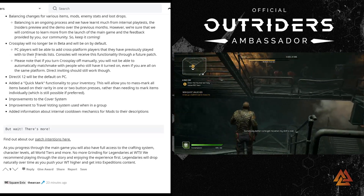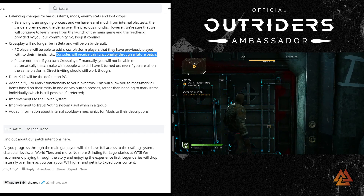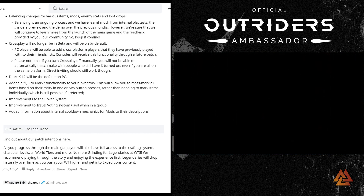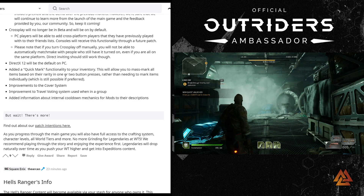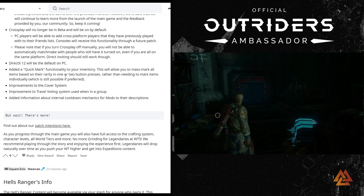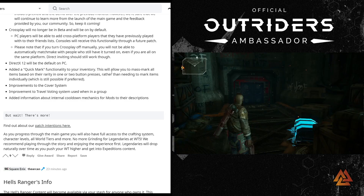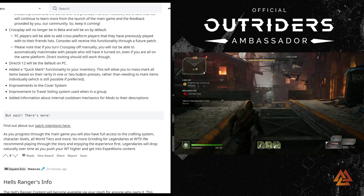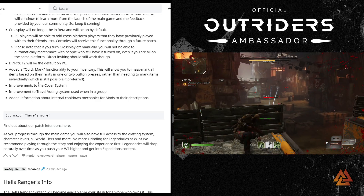Cross-play will no longer be in beta and will be on by default. PC players can add cross-platform players they've previously played with to their friends list. Consoles will receive this functionality through a future patch, so Xbox and PlayStation players can't add recently-played cross-platform players right out of the gate. DirectX 12 is now default on PC. A quick-mark functionality has been added to inventory, allowing you to mass-mark all items based on rarity in one or two button presses — great for controller players.